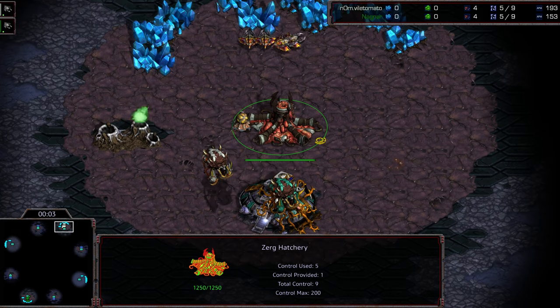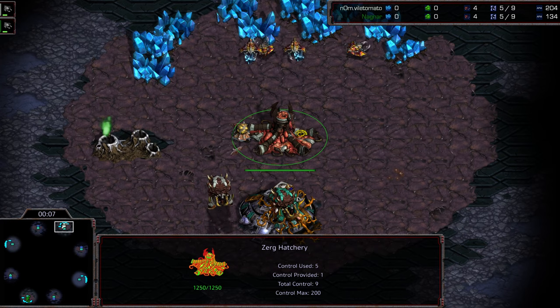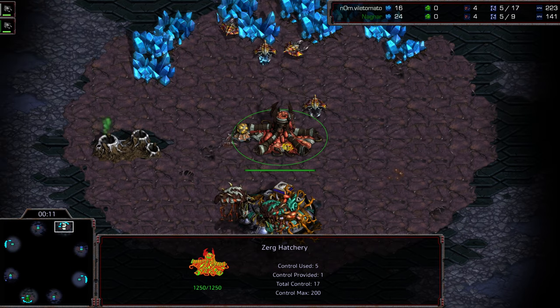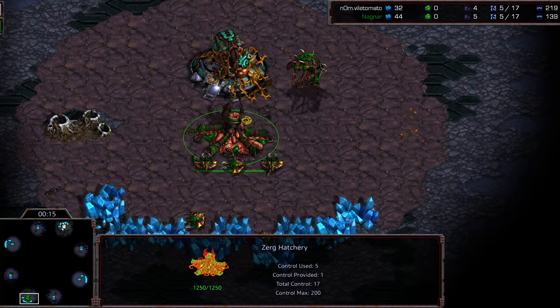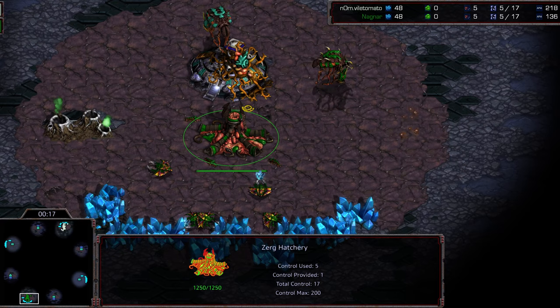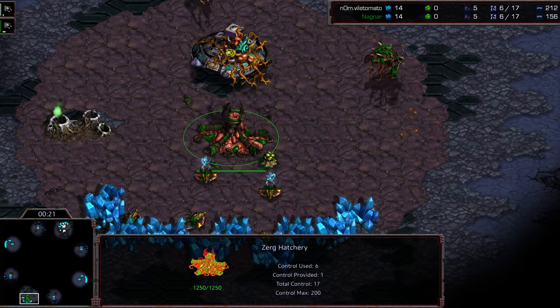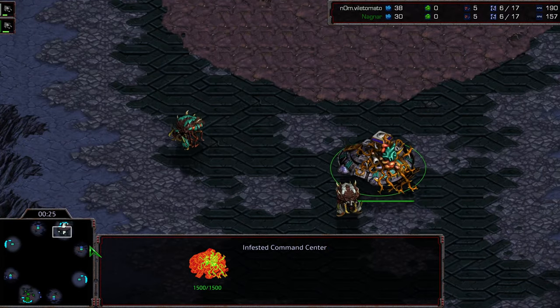Welcome to another commentary by Diggity. This is going to be the third match in the last replay of the round of four before we move on to the finals. Vile Tomato starting at the one o'clock location as the white Zerg, at the six or seven o'clock location we have Nagnar starting as the green Zerg. This is on Sparkle, and Nagnar is going to lift that command center off initially — it looks like actually both players are lifting their command centers off.